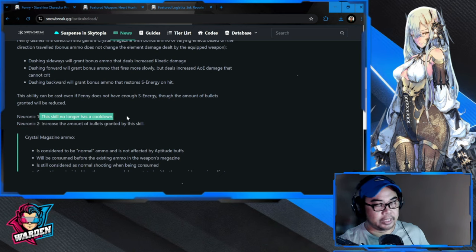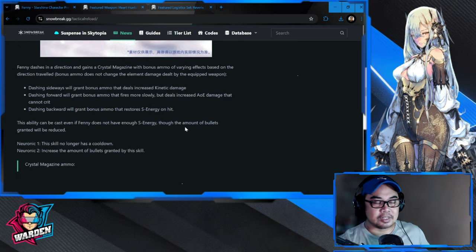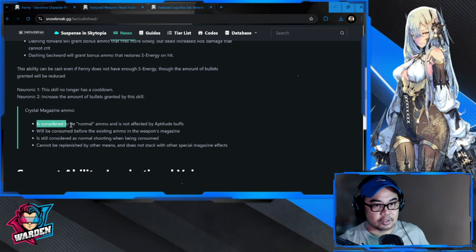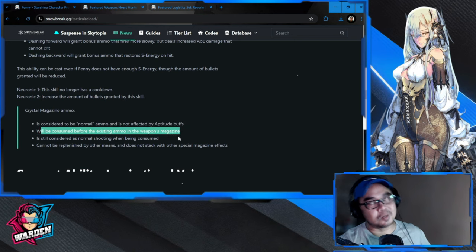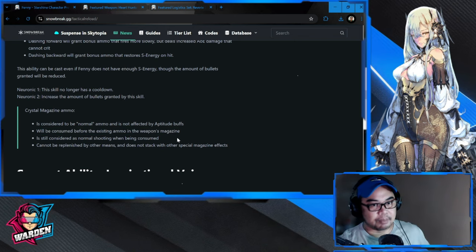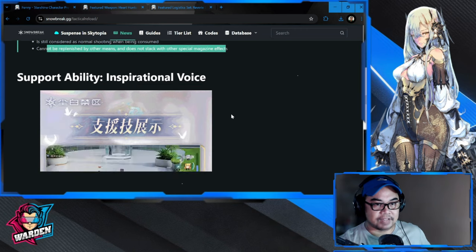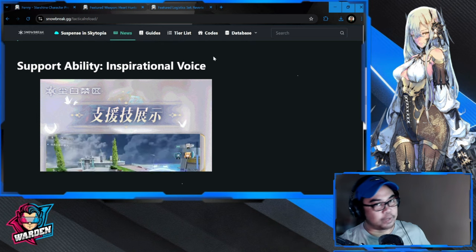Neuronic one: the skill has no longer a cooldown — really, no cooldown — and increases the amount of bullets granted. Crystal magazine ammo is considered normal ammo and will be consumed before the existing ammo in the weapon's magazine. For any operative including Fanny Starshine, it's still considered normal shooting, cannot be replaced by other means, and does not stack with other special magazine effects.